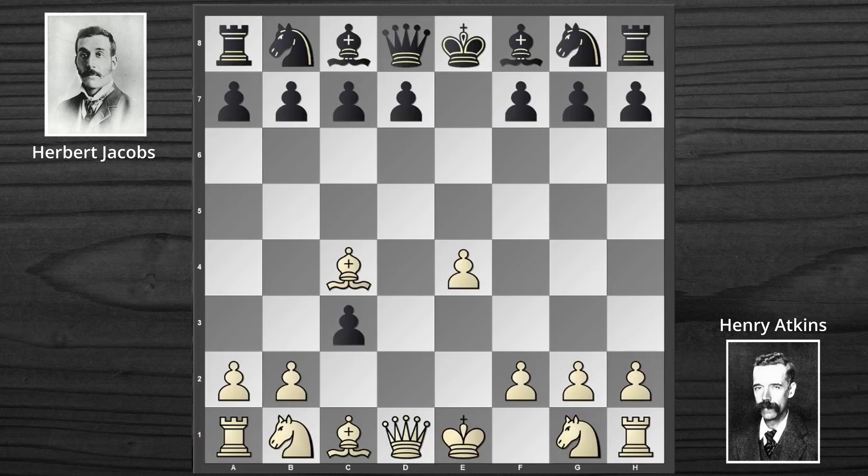If the Blacks accept it, the Whites' Bishop will be perfectly placed after C takes B2 and Bishop takes B2. However, Jacobs continued to play Knight to F6 against the Bishop to C4 move, not taking the B2 pawn.